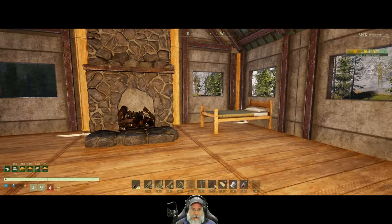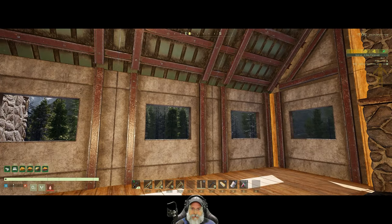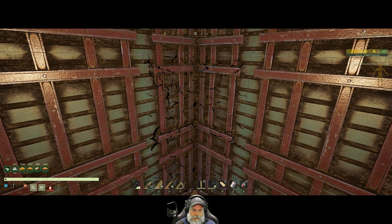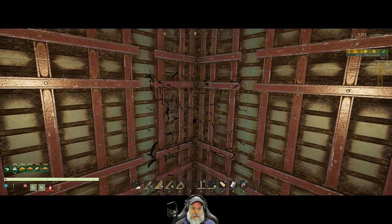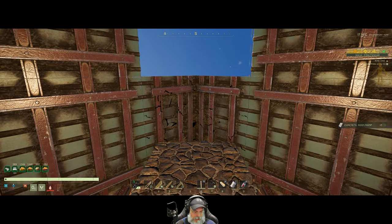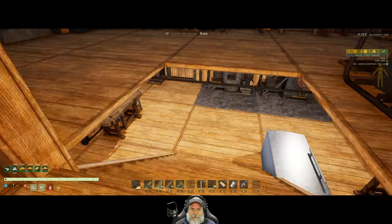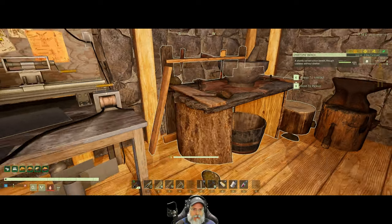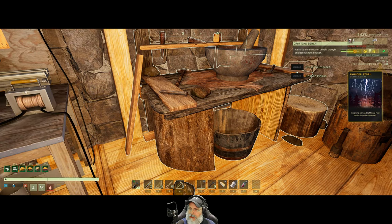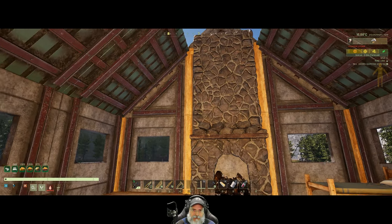By putting down the wood pillars we lost some structural integrity, but we might be able to fix that. We need to do that fairly quickly or we might lose these pieces. I'm going to actually pull them down for a minute. And of course the storm starts right after I pull them down - it's a big long thunderstorm. Just fantastic.